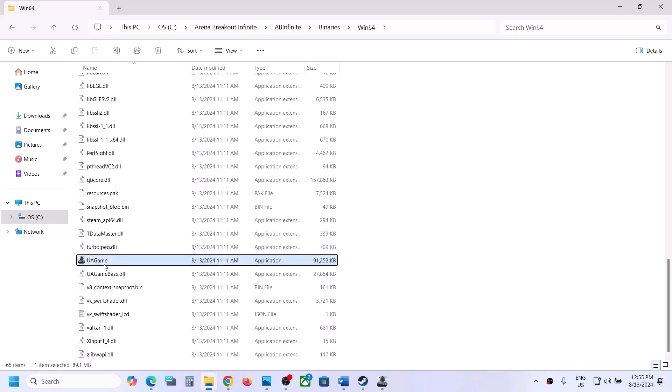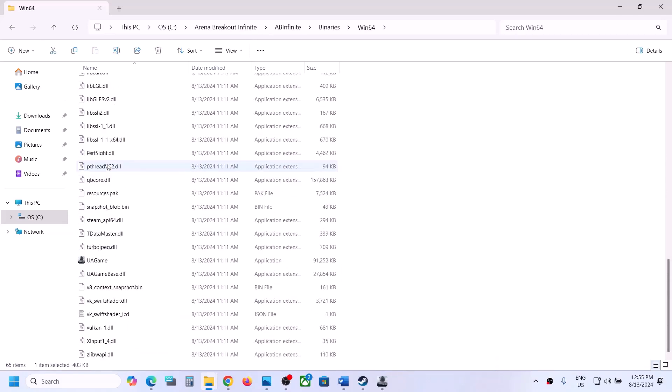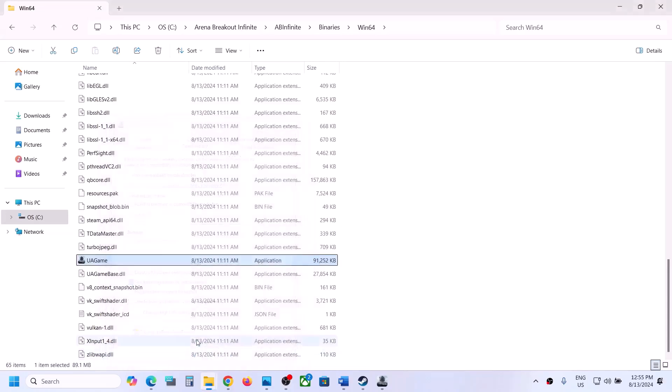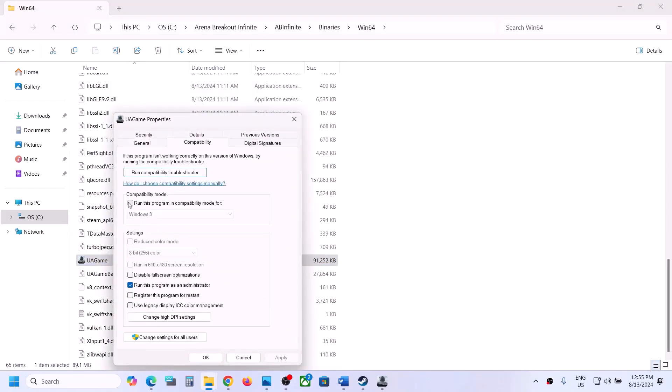You will find the game exe and the game loader, so you can try both exe files. Right-click on the exe file, select properties, go to the compatibility tab, and put a check on the box which says 'Run this program as an administrator.' Hit apply, click OK, and double-click to launch the game. If that does not work, go to properties and select Windows 8, hit apply, click OK, and launch the game.